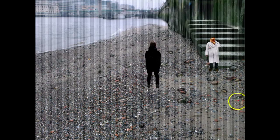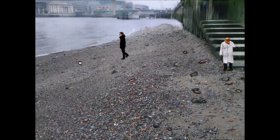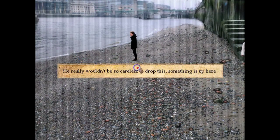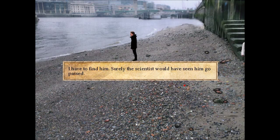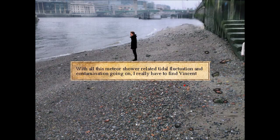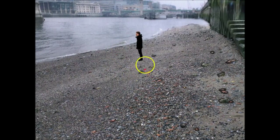Look what I found - there's a locket right here on the ground! Let's go pick that up. It's the locket that Vincent found - he really wouldn't be so careless as to drop this. Something is up here. This could be very serious. What if he has been swept away? I have to find him. Surely the scientists would have seen him go past. With all the meteor shower related tidal fluctuations and contamination going on, I really have to find Vincent. If he is not on the shore, I have to get back up to the street and have a look. Maybe the pub we go to regularly is a good start - it's just around the corner.